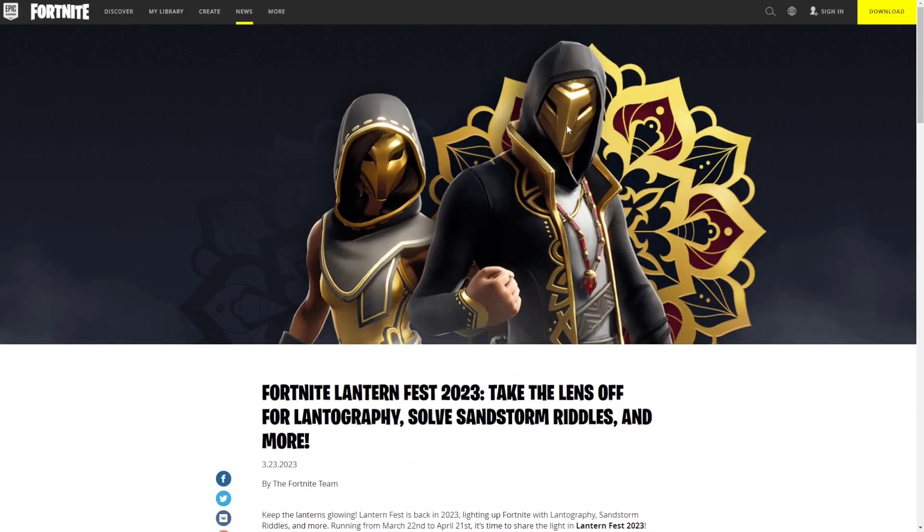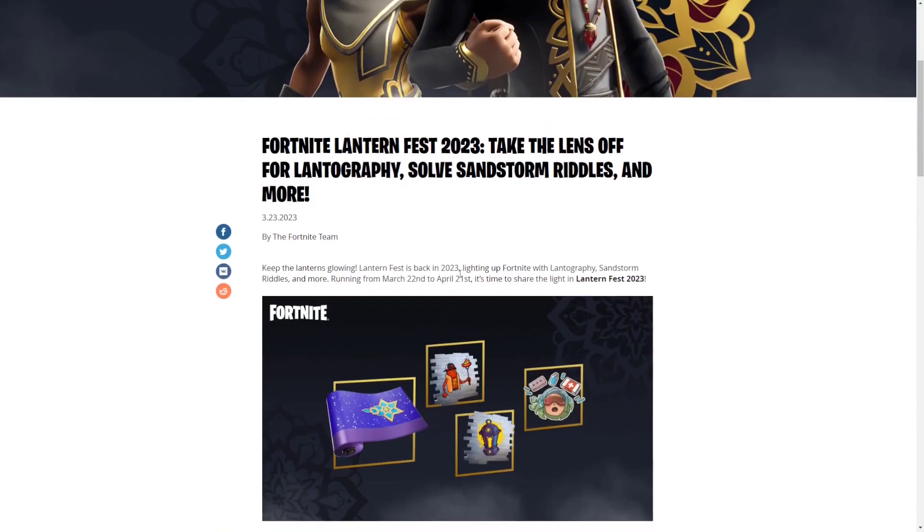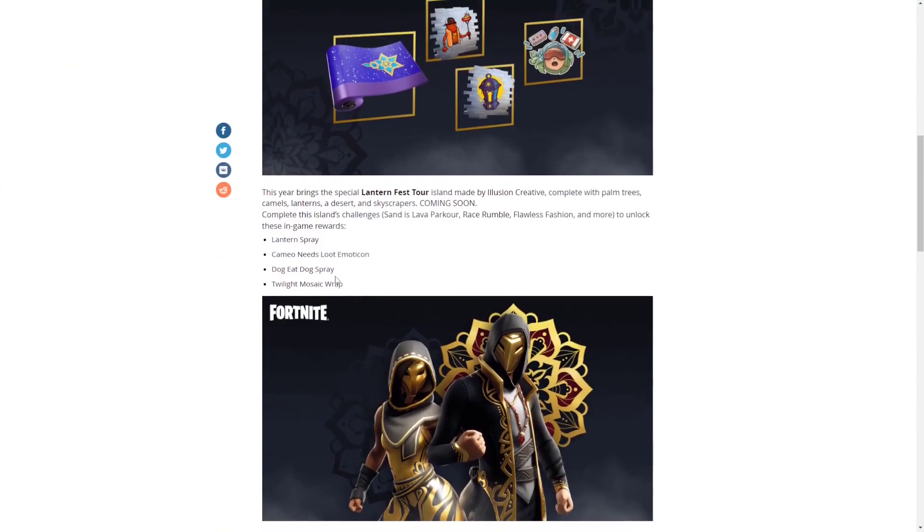That's pretty much the new Fortnite Lantern Fest event. I also forgot to mention: to unlock the sprays and extra rewards, you're going to have to play a new creative map called the Lantern Fest Tour Island, made by Illusion Creative. The island isn't available right now but should be available in a couple of hours — once it is, you just have to complete normal quests.